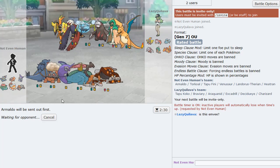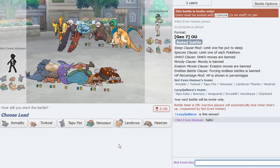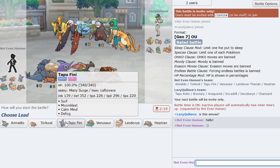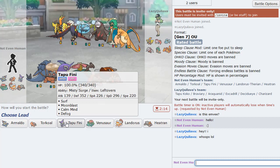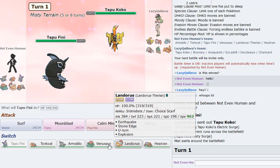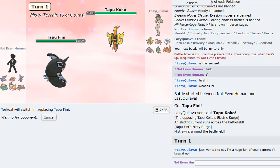I don't know what else to lead, so I'll lead Armaldo. Try to get as much damage as I can. Wait — is this the other me? It is indeed myself! In this case I think I'm going to lead with Tapu Fini and then switch out into Torkoal.